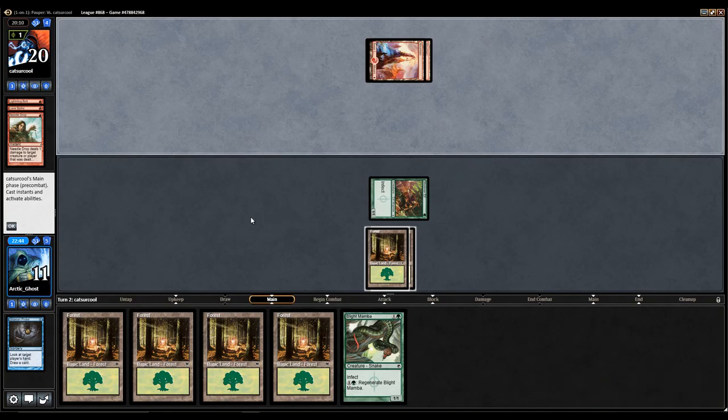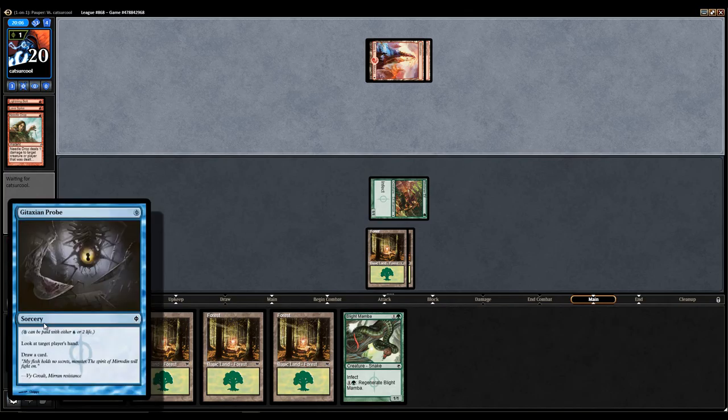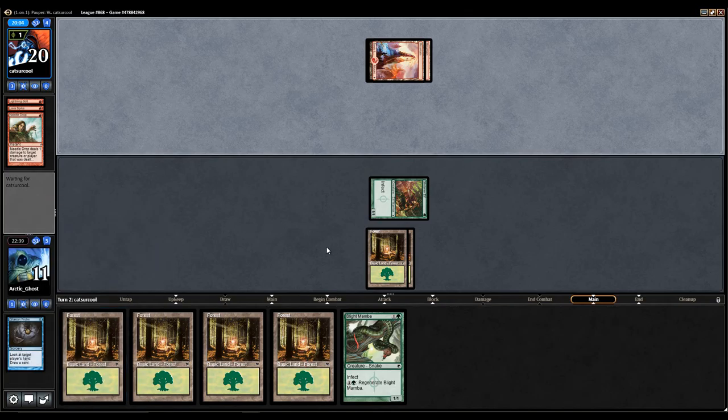My opponent took a little while to take his turn — I guess they may be double-queuing or something. They Lightning Bolted me, and then they Lava Spiked me, and Needle Dropped me. Because of the attacking Probe, I'm at 11, which sucks.